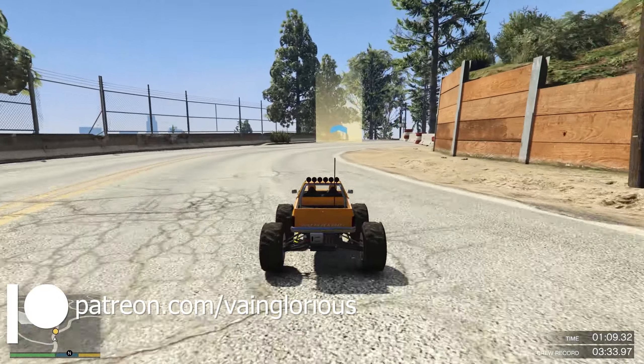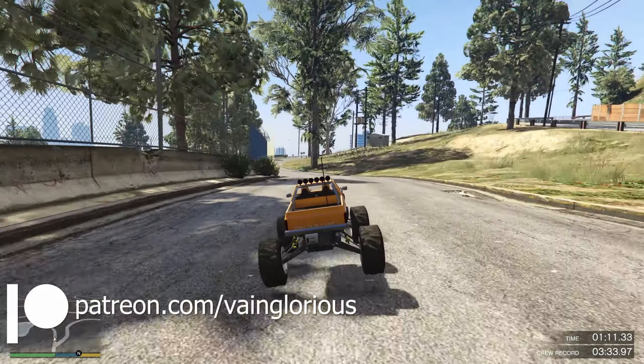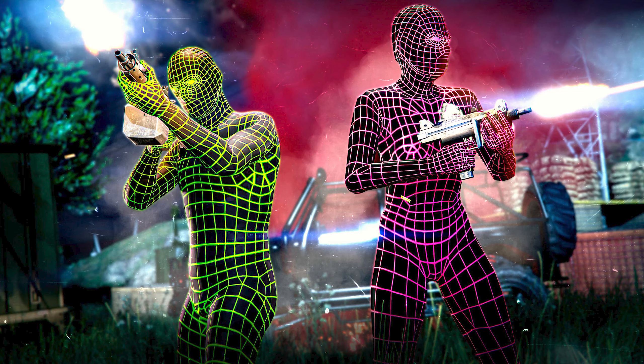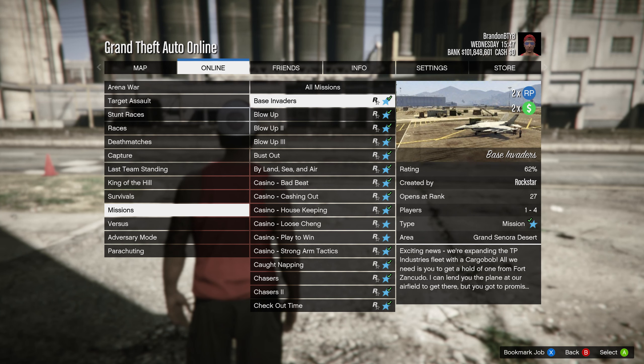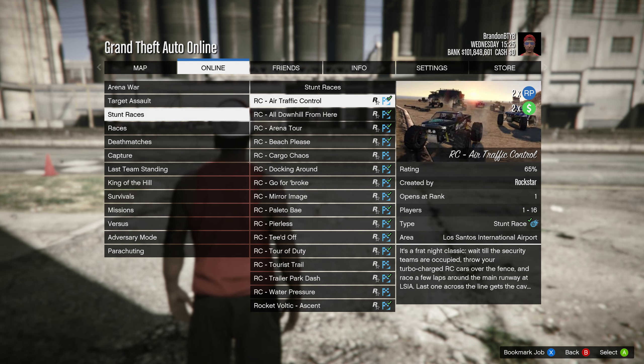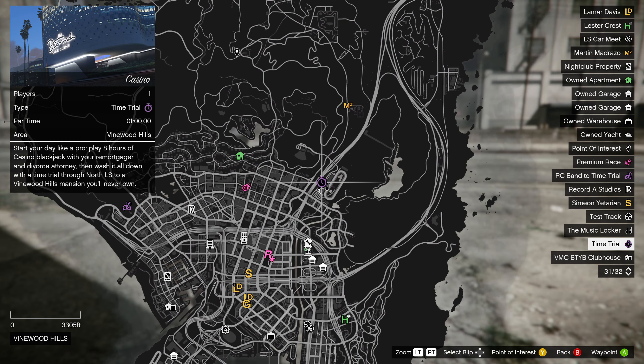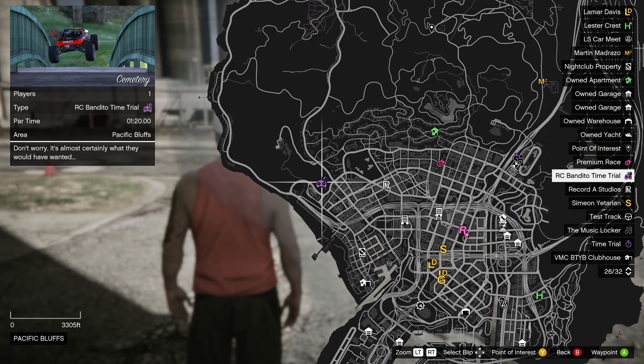In GTA Online, we kick off a month of free mode bonuses starting with triple cash for business battles this week. Be on the lookout for the pink or green wireframe bodysuit as a reward for delivering business battle goods. You can also earn double cash and RP for Ron's contact missions, along with RC Bandito races and RC time trials. This week's premium race is Sonora Freeway, the time trial is Casino, the HSW time trial is North Chumash to Palomino Highlands, and the RC time trial is Hill Valley Church Cemetery.